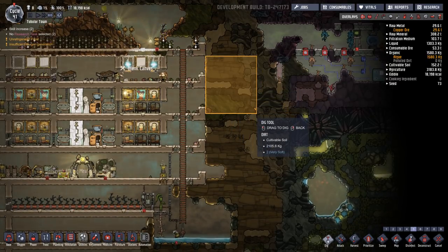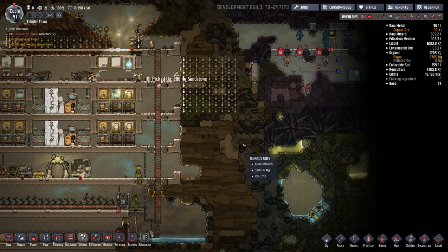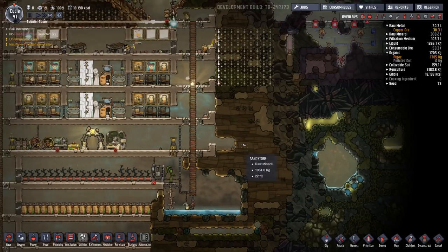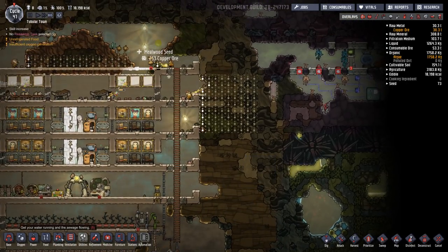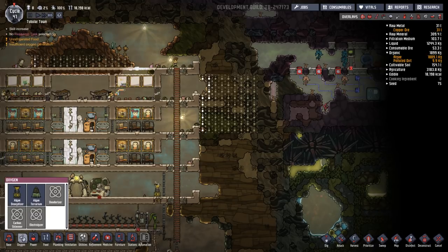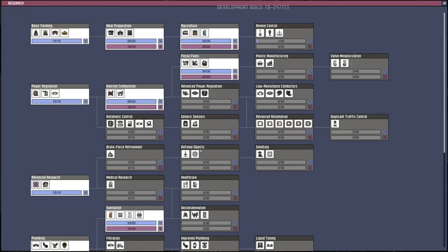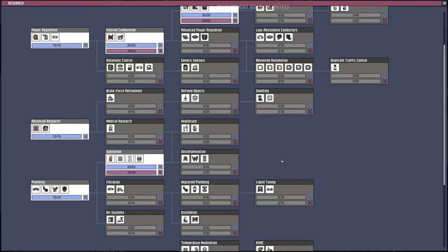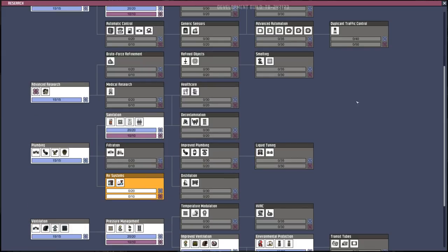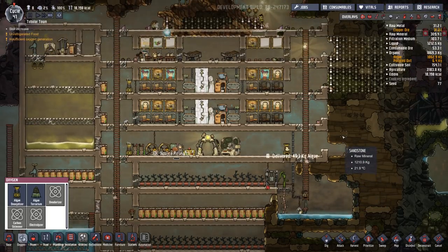So let's do this - we're going to dig this out right here and we're going to need power too. I'm going to make a system with the oxygen and the electrolyzers. I don't have them, so let's research them. Research button up here. Electrolyzer - right there. Took me a while to find it. They'll knock that out pretty quickly and once we have that we can move on.